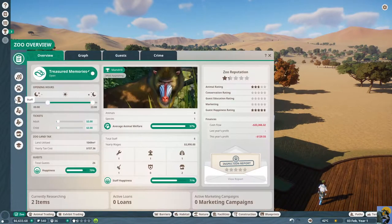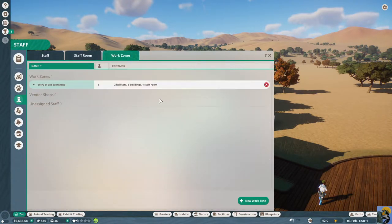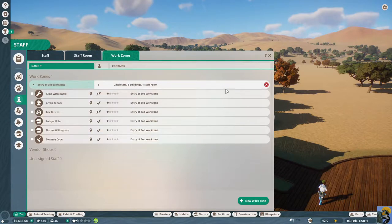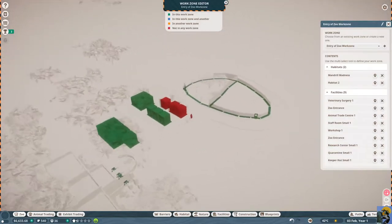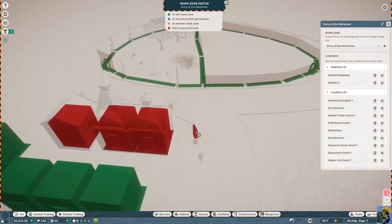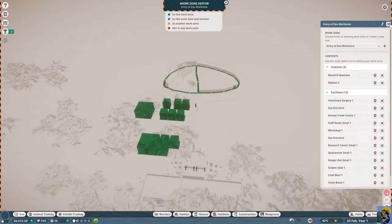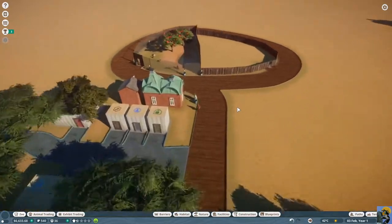If I go to zoo and then to staff, you'll see that when you build shops, they automatically give you a vendor to go in there — so you don't need to hire vendors independently. I'm going to assign them to the entry of the zoo work zone. If you go to the work zone and click edit work zone, these three buildings are not in the work zone because they weren't there when I established it, and neither is the ATM. You can just hold shift and click on the buildings you want to include. Once they're green, they're in your work zone.